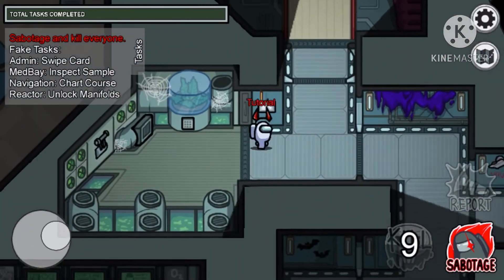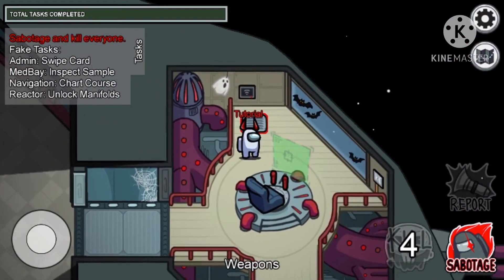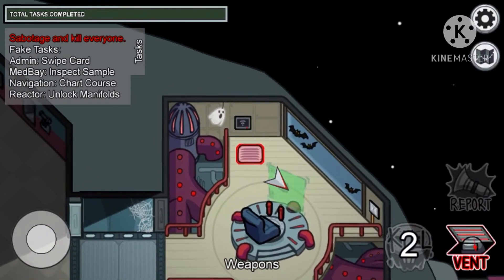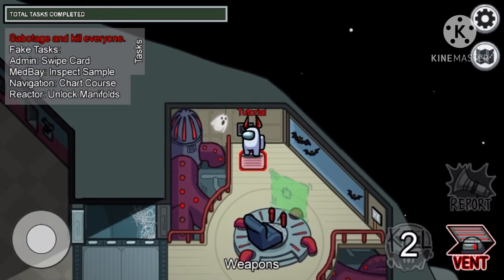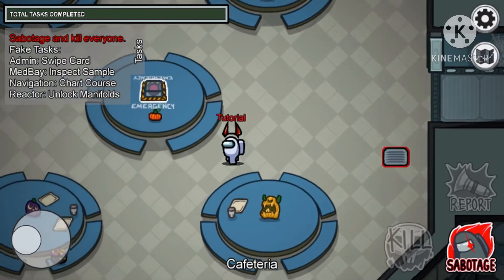Now we are going to check out and see if anyone is doing anything — maybe kill them. You can obviously vent if you want to get around and not look super suspicious. But you also have to make sure that no one sees you vent, because then they'll know you're the imposter.